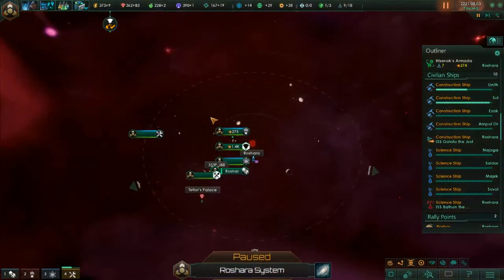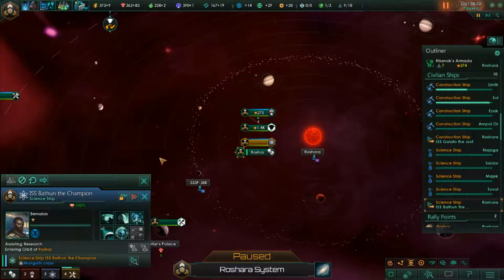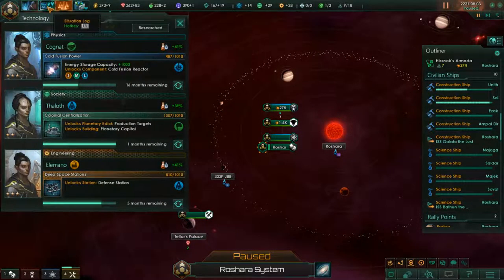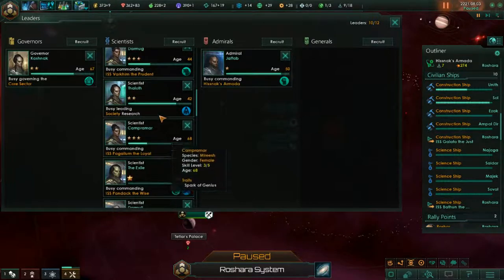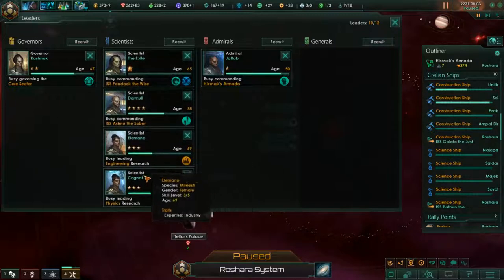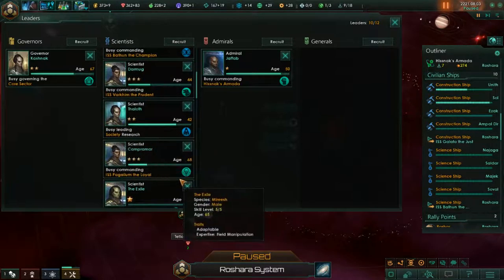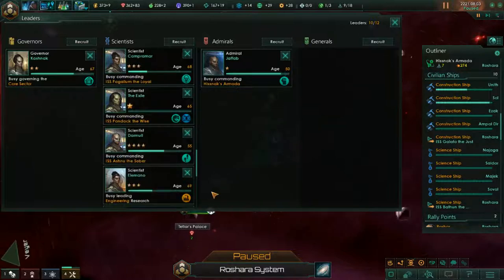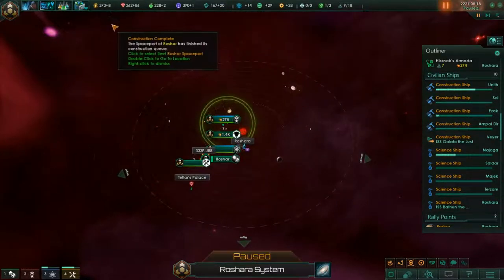We need to do it on the planet itself. We should get more unity. I should swap that leader for another leader — who would be good? This guy's level five but he's busy doing research. I'm gonna swap with her. It's a shame — anyone good with survey speed? You're assisting research so maybe it's not the wisest. Let's leave it like that for now — we're making 2080 for now.